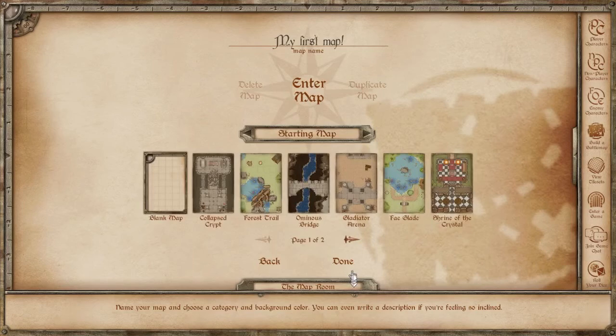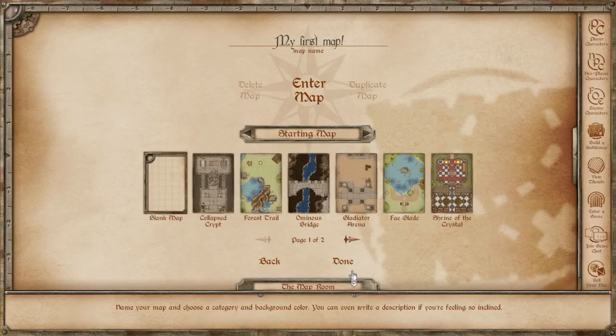And that's it. At this point you can hit Done and go back to the map room, or you can hit Enter Map and your map will be loaded.